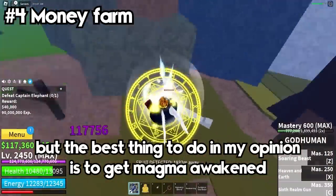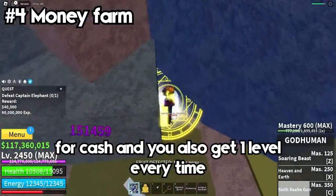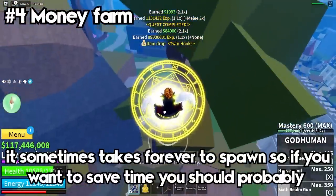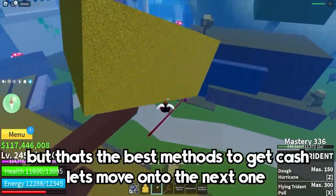In my opinion the best thing to do is get magma awakened and kill sea beasts in the 2nd and 3rd sea for cash — you also get one level every time you kill one. The only problem is that sea beasts sometimes take forever to spawn, so if you want to save time you should probably server hop for bosses instead. But those are the best methods to get cash.